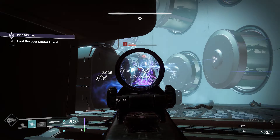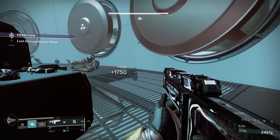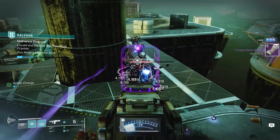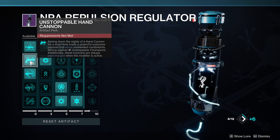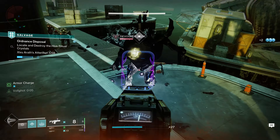When it comes to your kinetic weapon, this is ultimately up to you and the activity you plan on jumping into. If your activity requires Anti-Barrier rounds, you can utilize an Auto Rifle. If it requires Unstoppable rounds, you can use an Unstoppable Hand Cannon. Now let's quickly cover the mods for today's build.